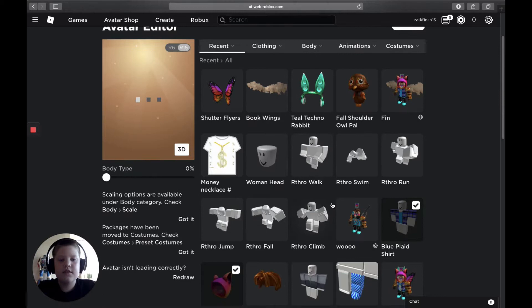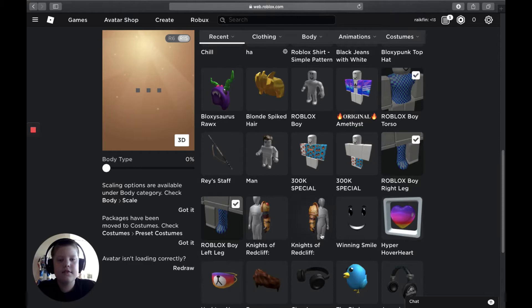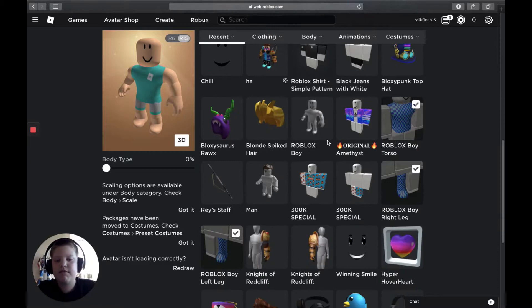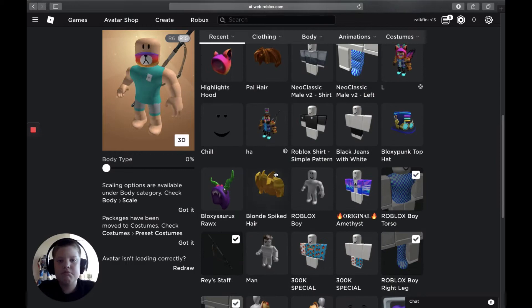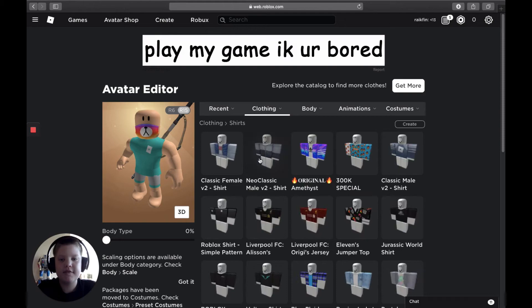Pull that away — pull this, this, this, this, this, and this away. Now we are gonna start. I'm gonna make a nice avatar. Of course this one — this is what good guys will do. Then we have to do the clothing.